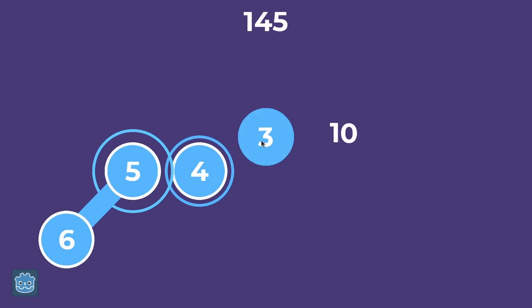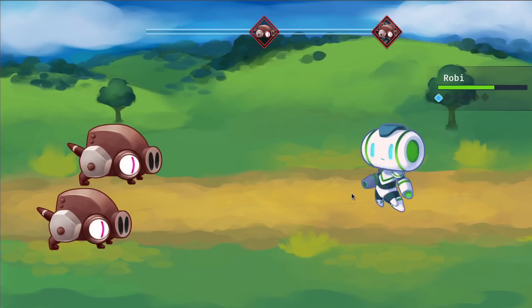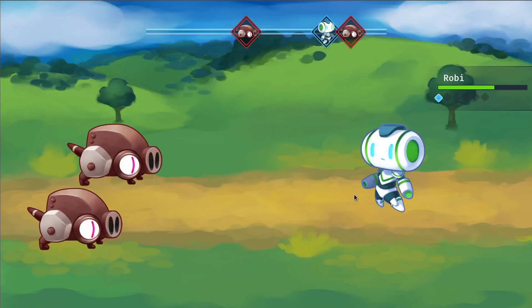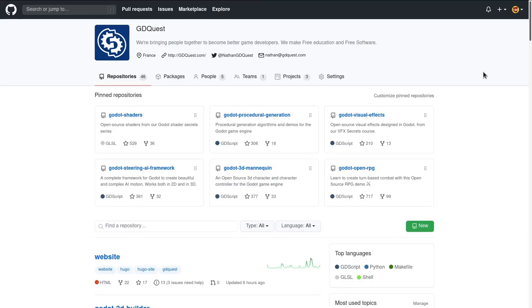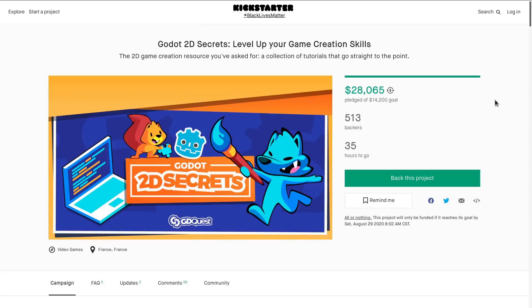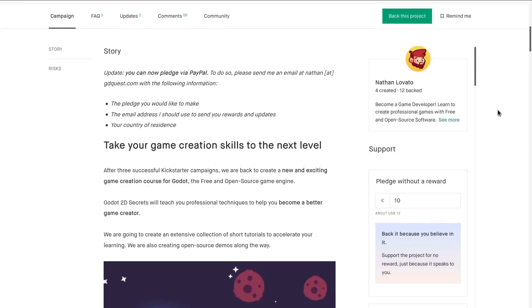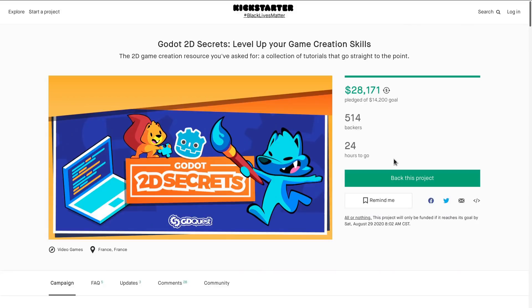I'll let my teammates present you their projects and future tutorial series. Johnny is working on a rhythm game, Razvan on real-time strategy, François on simulation, and I'm tackling JRPG combat to start with. All the free and open source content we released is sponsored by our crowdfunding campaign. If you'd like to get a great Godot course and support our work, check out Godot 2D Secrets on Kickstarter — you have less than 24 hours left to become a backer.